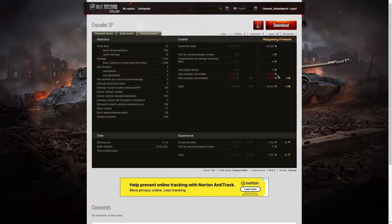43,023 credits on a premium account — after ammunition, resupply and consumables he still came away with a profit of 16,023 credits. 1,702 XP with no multiplier. But two great games — the first one where he was almost about to win and shoot the Jackson in the rear, snatched away by the clock running out. Very unlucky.